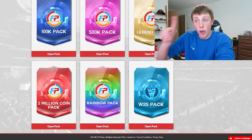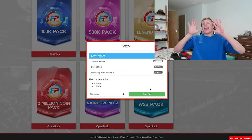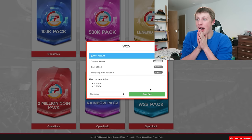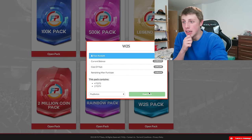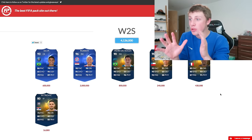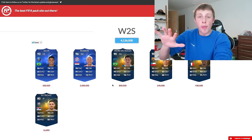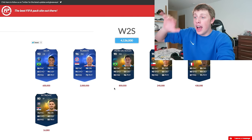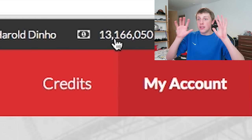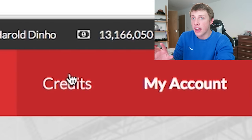Screw it. I'm opening a W2S pack. This will be it. Yes! Yes! Yes! Okay, we're done. I was so scared I was going to lose money, but I got Robben again. Oh my God. 30 million means I've made 3 million profit, which means I think I can just cash out.